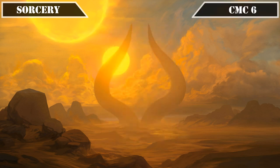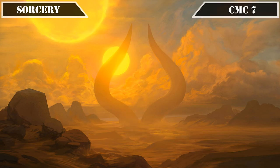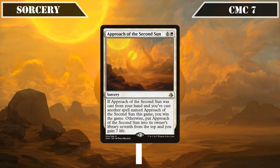We have another wipe in the CMC 6 slot: Austere Command, which has us choose two of the following effects — destroy all artifacts, destroy all enchantments, destroy all creatures of CMC 3 or less, or destroy all creatures of CMC 4 or greater — making it a very customizable wipe we can cater to maximize damage to our opponents while minimizing damage to us. And finally in the CMC 7 slot we have Approach of the Second Sun, which the first time gains us 7 life and sends itself 7 cards deep into our deck, and the second time we cast it from our hand wins us the game — a potent alternate win con that we can easily get back to hand after a turn or two with Shana's draw.